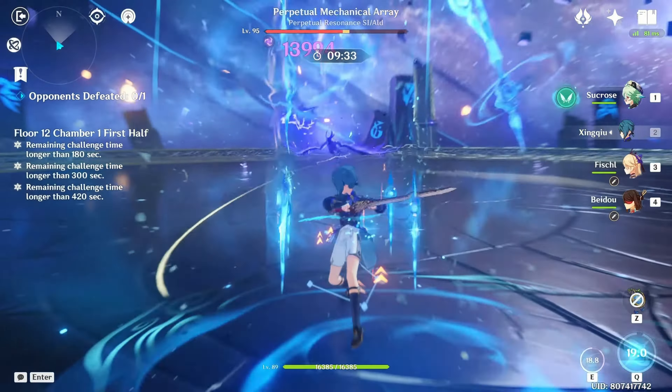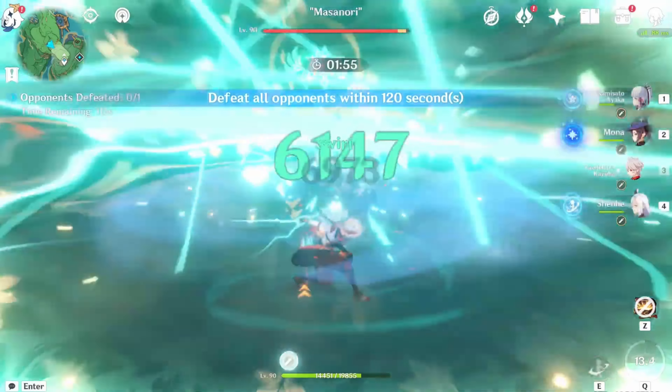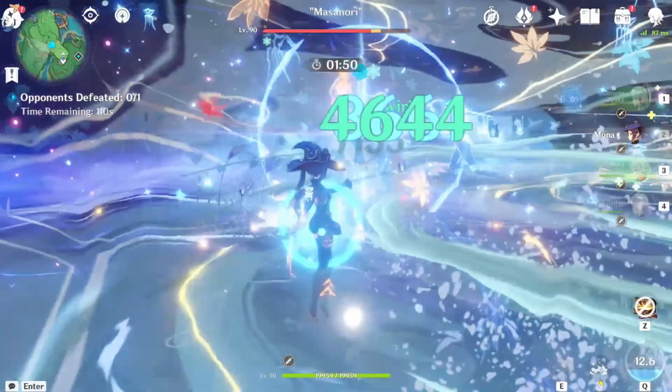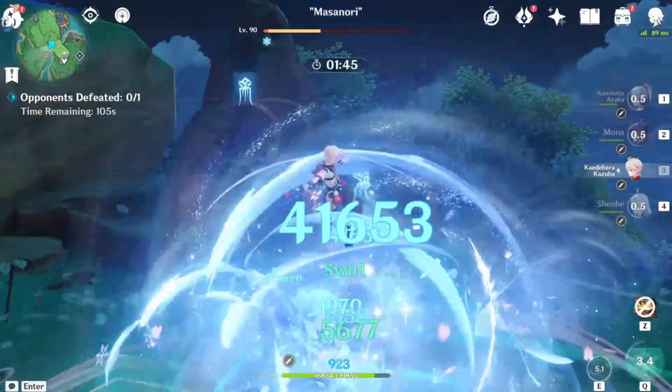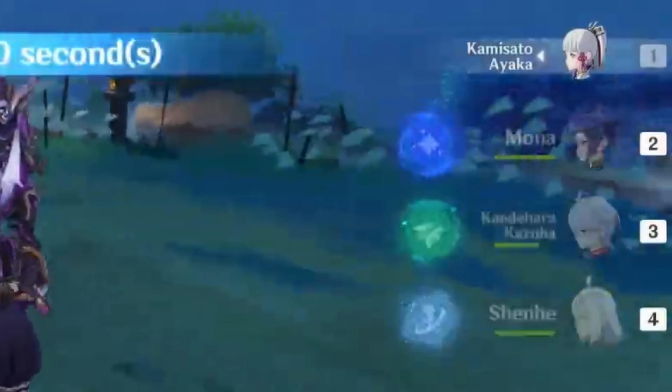Now let's combine this information and build our teams. Let's break down compositions. You may have noticed a series of Elemental Skills and Bursts being performed — this is called the rotation, not an official term but used in general. Performing a specific rotation based on your team saves time, as some skill durations end earlier and need to be used last or second-to-last.